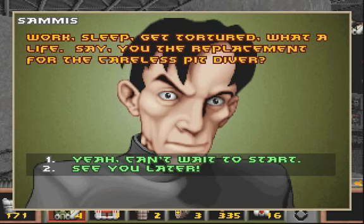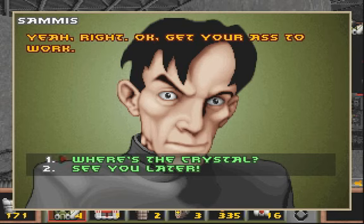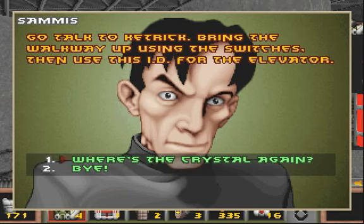Say, you the replacement for the careless pit diver? Yep, that's me. Yeah, right. Okay, get your ass to work. Go talk to Kendrick. Bring the walkway up using the switches, then use this ID for the elevator. Now that's kind of interesting.